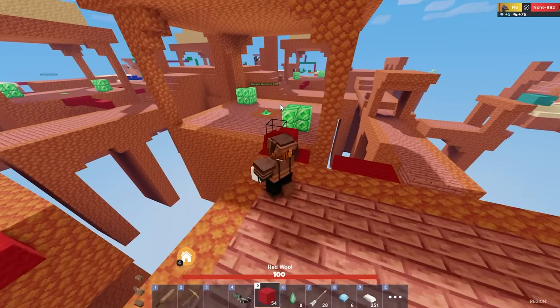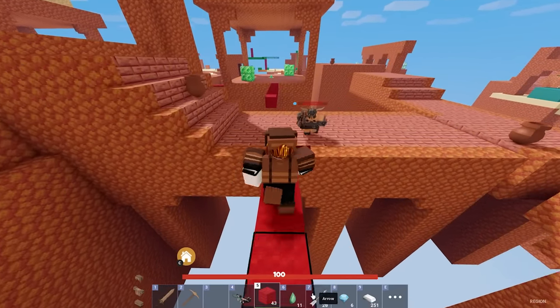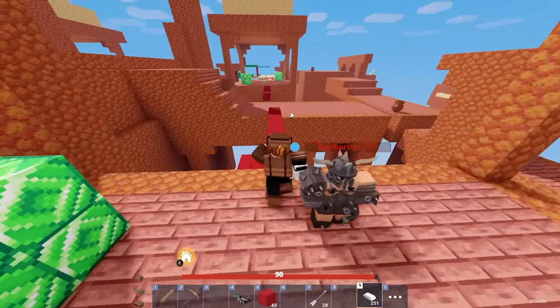So much loot. This guy looks new — we need to give him the win. Don't worry, buddy, I got you. Here's some loot. Whoa, whoa — I'm gonna give you loot, don't worry. There you go. Please don't swing your sword. There we go — that tames them, that makes them happy.